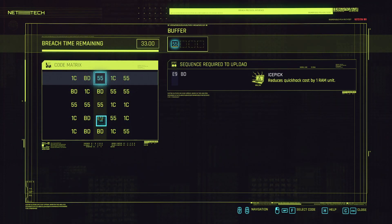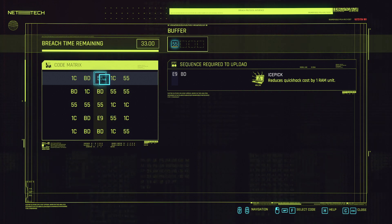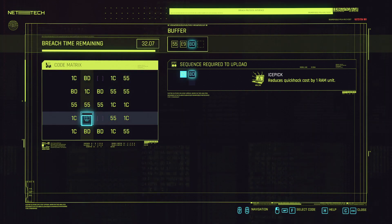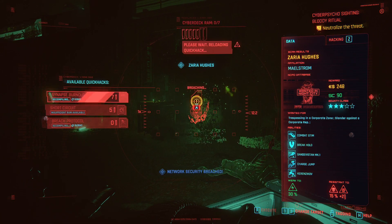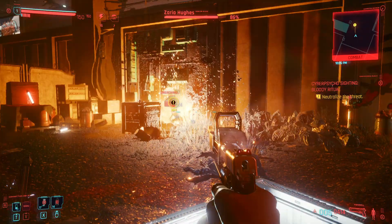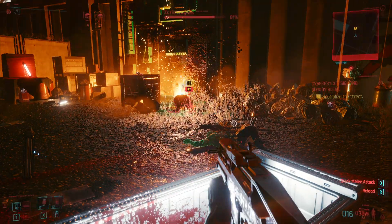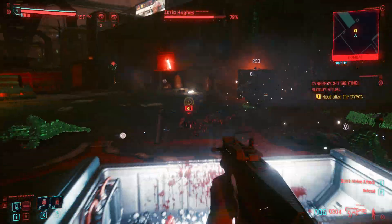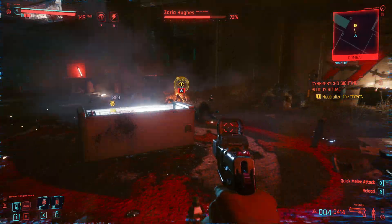The Breach Protocol sequence is E9 BD. So go E9 BD. And we're going to straight up Synapse Burn her. We're just going to keep throwing grenades at her because she is super hard to kill.